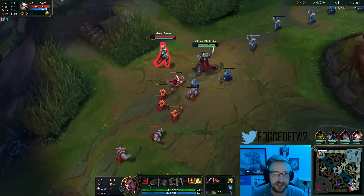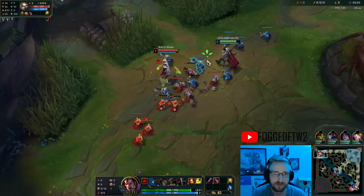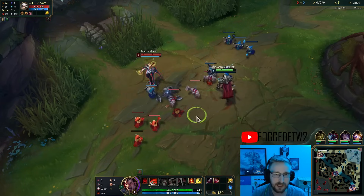So playing Camille, trying to decide what she's got starting out first. She started W, so I'm going to start Q. That way she can't just sit here and zone us out with her W's.